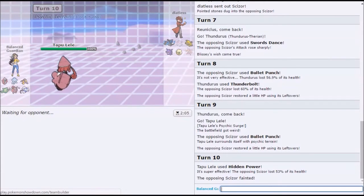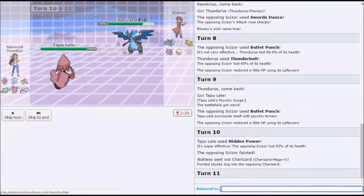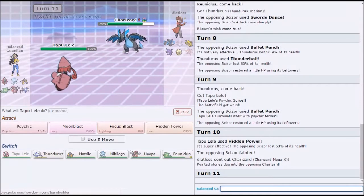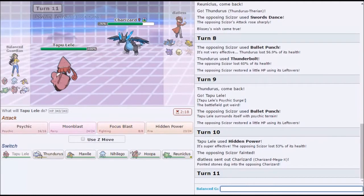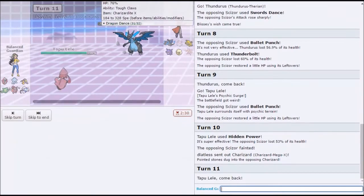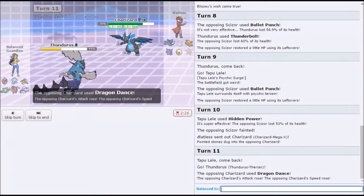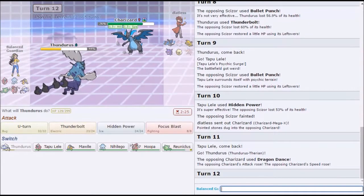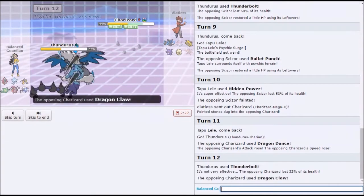No speed investment — it's pretty slow, it's like 180. Okay, well this was not a switch in. Do I just Psychic? It kills. You might live a flare blitz — probably not. But we're not in rooms, so I'll just sack Thunderous because the sash is still there. I'm outspeeding you, my friend. And then what? You're not killing. It's paralyzed. Rip, that's fine.